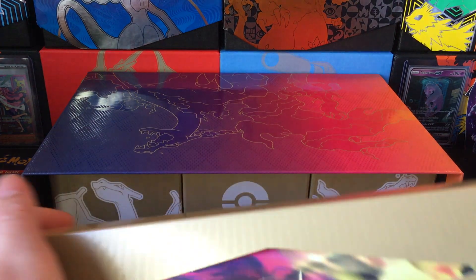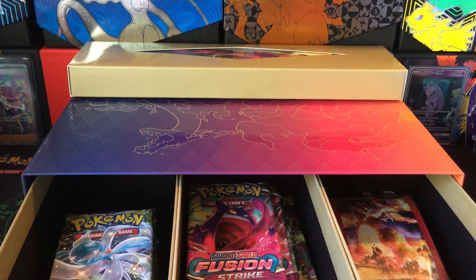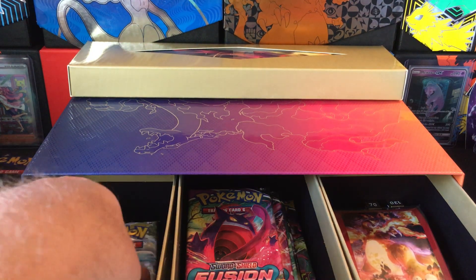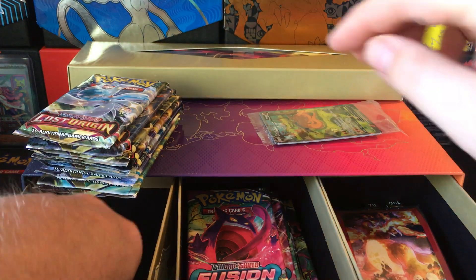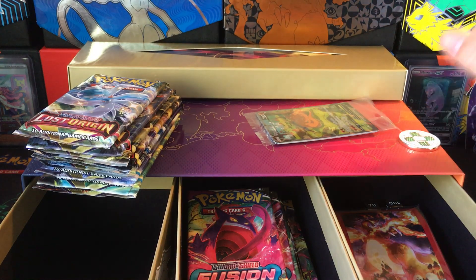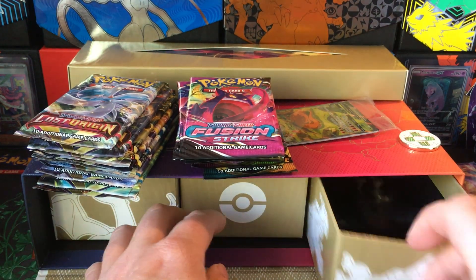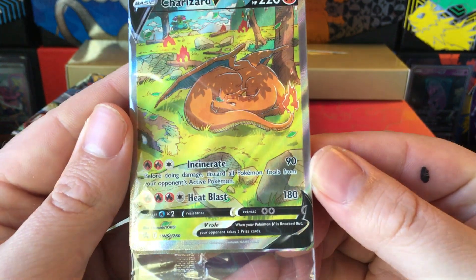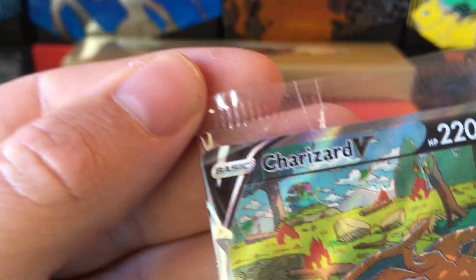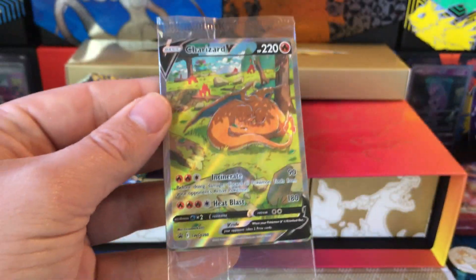There's the playmat, and looks like our promos might be hiding up there at the bottom - usually find those at the top. Get the code out of the way. Our condition marker ended up loose, which is common with the sleeves and all that other loose stuff. Pretty sweet pack selection. As far as getting hits out of those packs, it's been tough for me. The condition on this promo looks really good - I've seen some weird edge wear before on these, but this actually looks pretty decent.